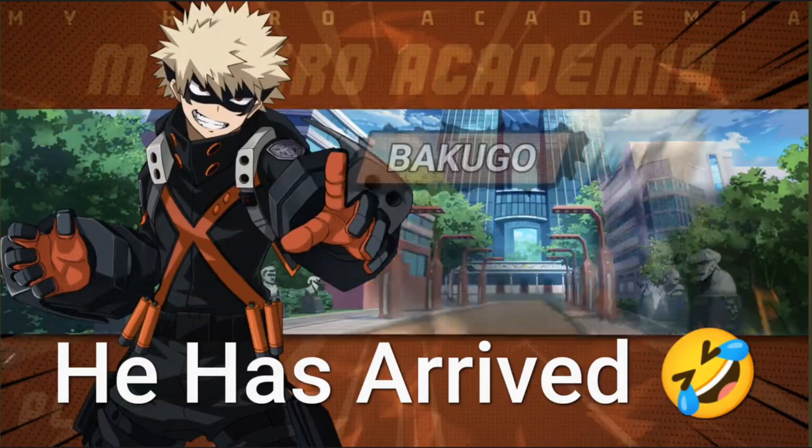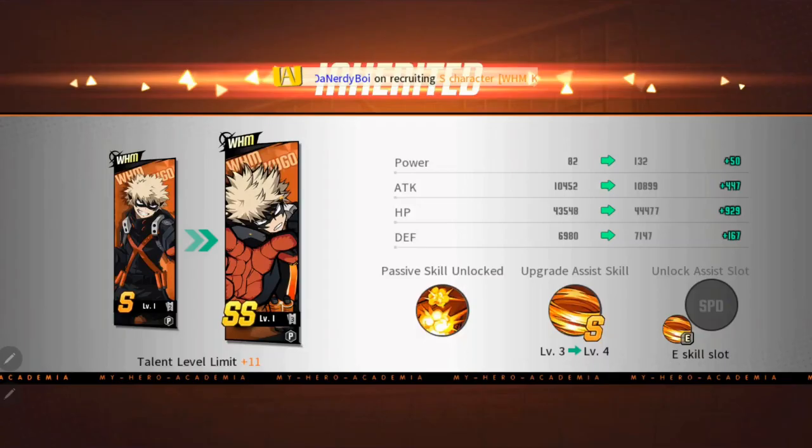First off, at S rank the power is at 82, attack at 10,452, HP at 43,548, and defense at 6,980. When you go to SS you're going to see a boost of another 50 on your power, another 447 on your attack, another 929 on your HP, and another 167 on your defense.